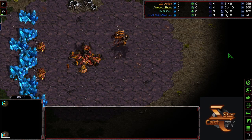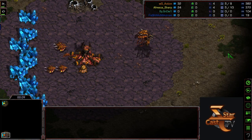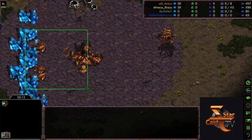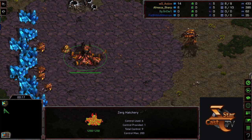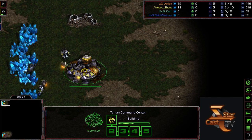Hello and welcome to another StarCast TV cast. This is Elisa Gray and today we're going to be watching a game between Action versus Sharp on Polypoid. Down here in the bottom left-hand corner in the orange is going to be our Zerg player Action, and up in the top left-hand corner in the yellow is going to be Sharp.